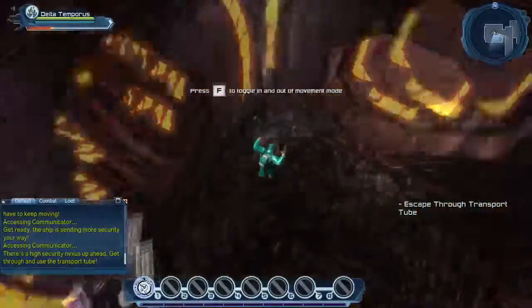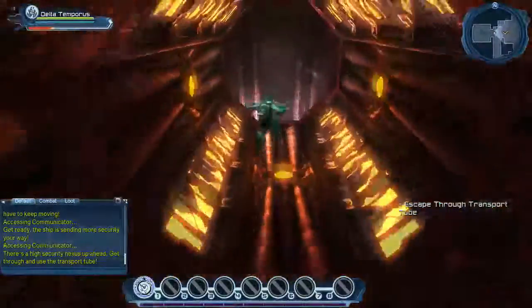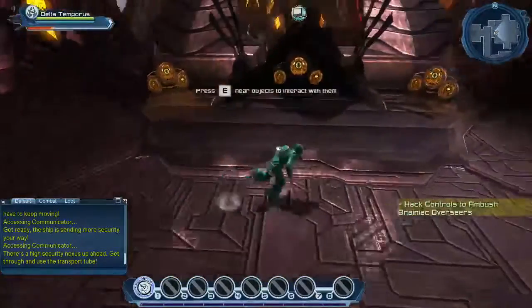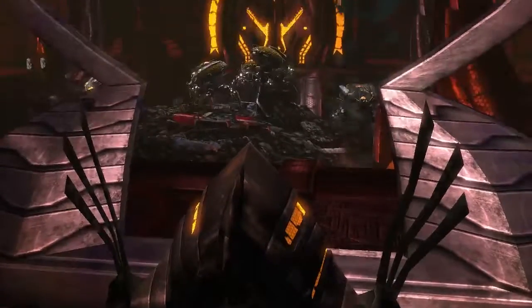Giant silver crates — you want to pick them up. They usually contain stuff you can sell or some goodies that might help you on your journey towards beating Brainiac.